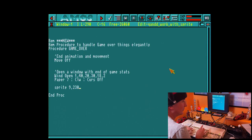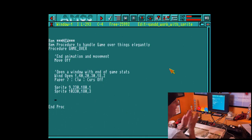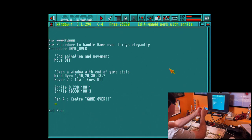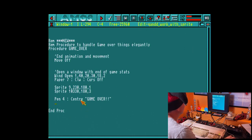Sprite nine, which is our player character, we're going to put that at position 230, 180 using image one. Now let's get some stuff written onto that window. We're going to use pen four and the command center, and print 'Game Over'. Center — rather than using locate to try and work out where the center is, AMOS has a command called center, so why not make use of that? Please note that only works for strings.